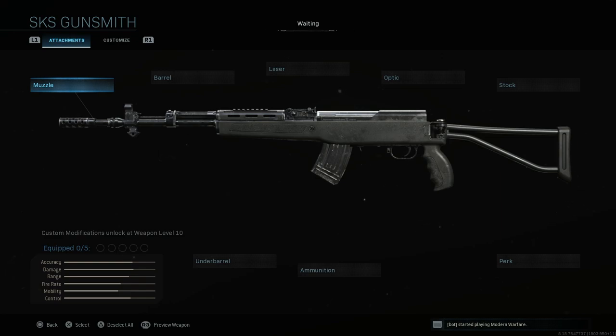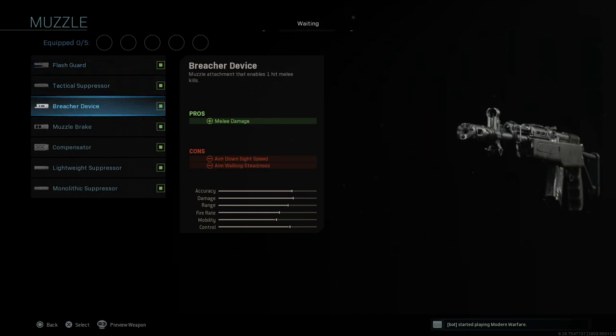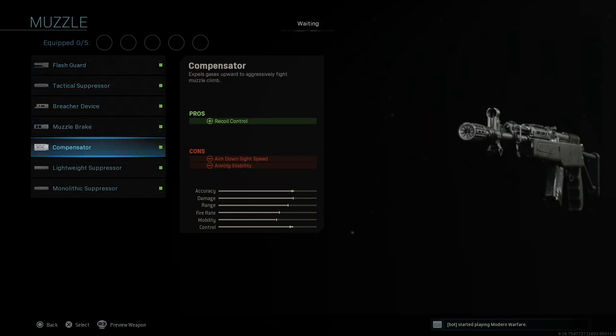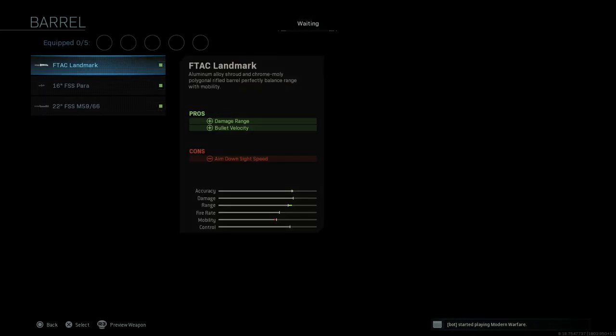So first up we have the SKS. We have the muzzle attachments: the flash guard, tactical suppressor, breacher device, muzzle brake, compensator, lightweight suppressor and monolithic suppressor — the usual stuff there.